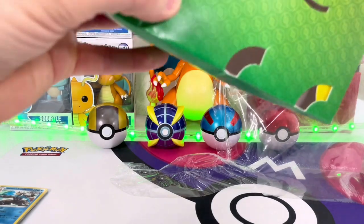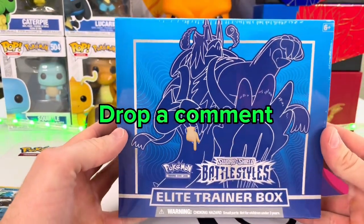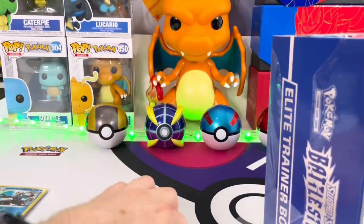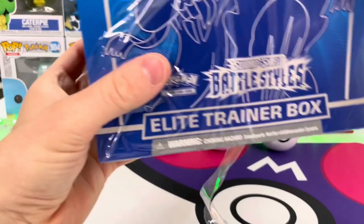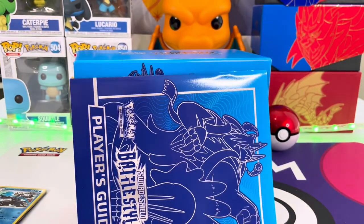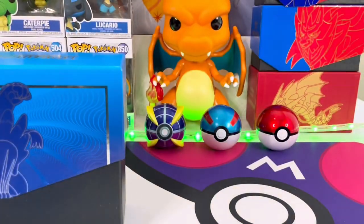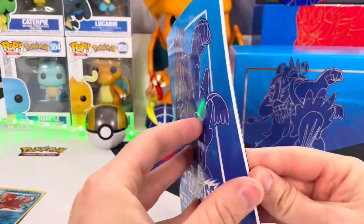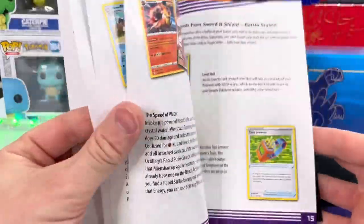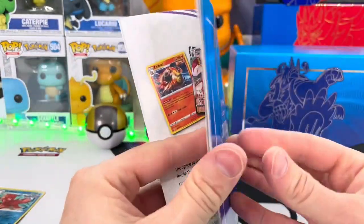Let's get into this Elite Trainer Box now. Throw down in the comments if you like Battle Styles — if you don't, why not? I want to know. So on the inside of these, you get that kind of just the different artworks from the packs — really nice. In the Elite Trainer Box, it comes with the player's guide. I love these. You just take a look at what different cards are in there, and there are some amazing cards in the set. Like the Urshifu secret rares — they're just amazing, beautiful cards.